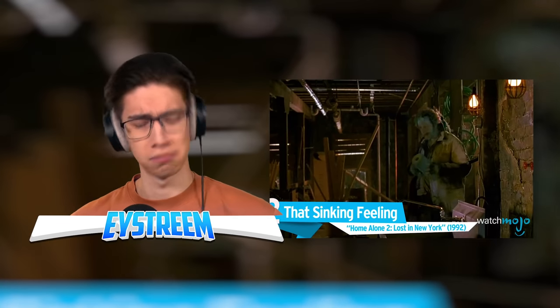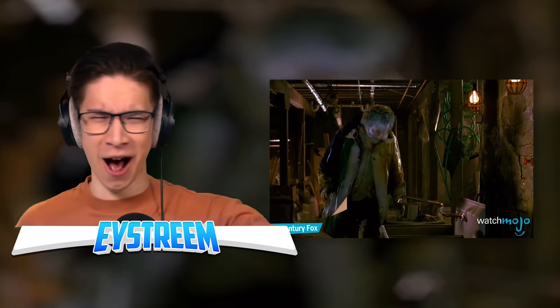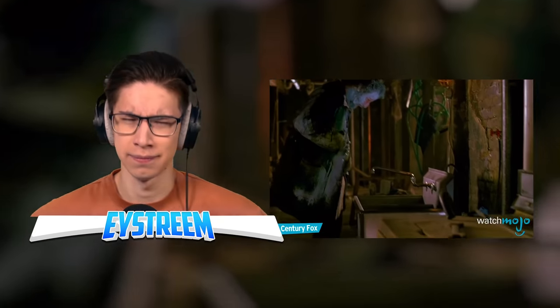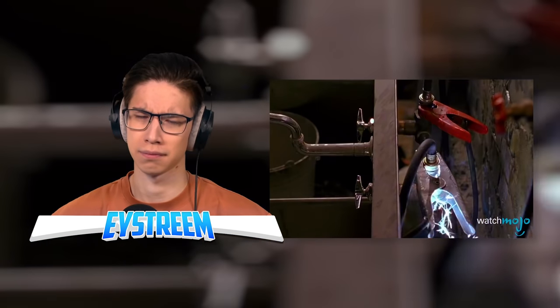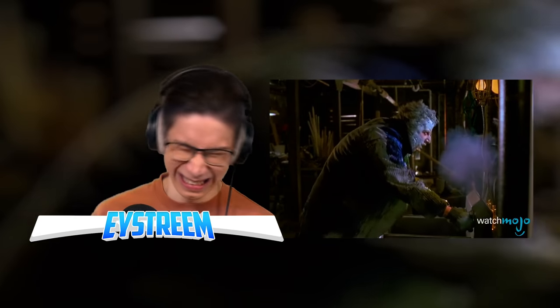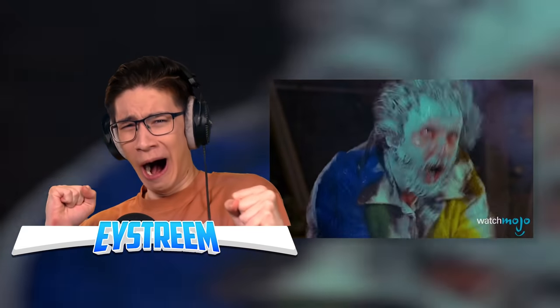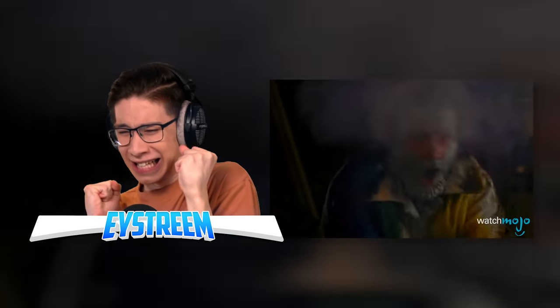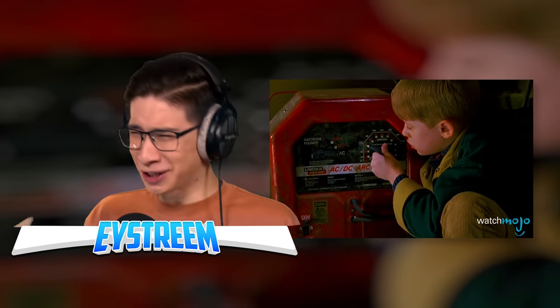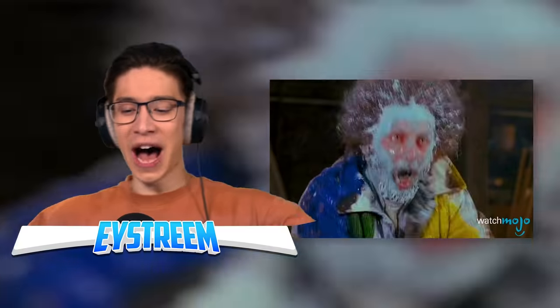Number two: that sinking feeling. Home Alone 2: Lost in New York. Even by Home Alone standards, this trap is pretty electrifying. When Marv tries to wash off the paint from Kevin's previous trap, his choice of sink couldn't have been worse. As he grabs the faucets, Kevin activates an arc welder connected to the sink — that's so painful. Marv's screams get wilder and wilder — you're getting electrocuted when you're just trying to wash your hands, and it even turns him into a cartoon skeleton. That is brutal.